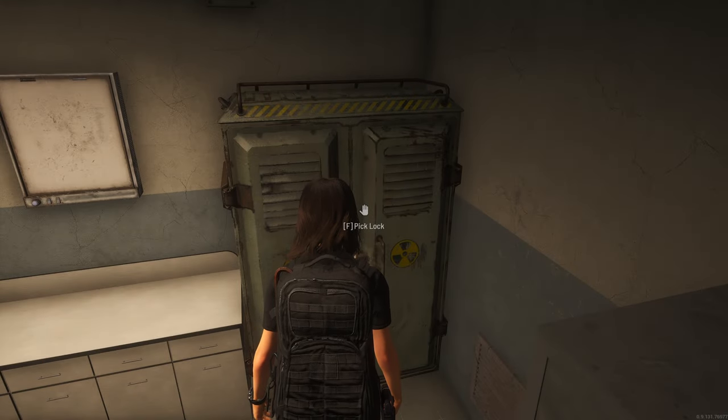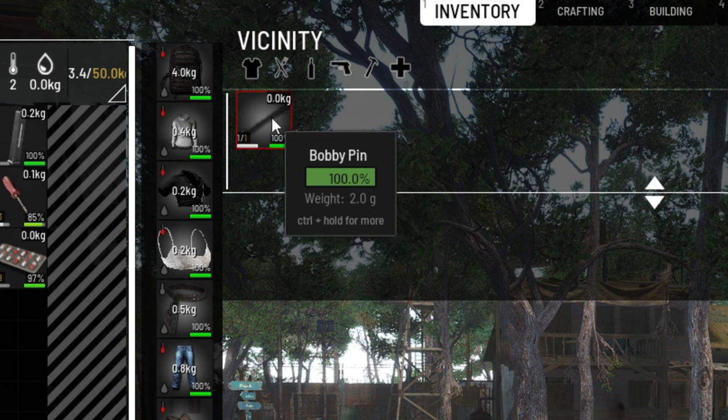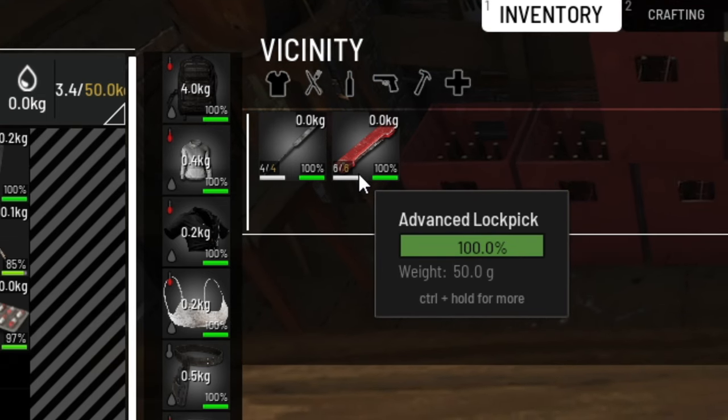When you find yourself a closed locker or any other locked entity — also from other players — you can test your skills and lockpick those. For that you need a screwdriver and a lockpick. Lockpicks are either craftable from hair clips or can be found in a stack of 4 as normal lockpicks or in a stack of 5 as advanced ones.